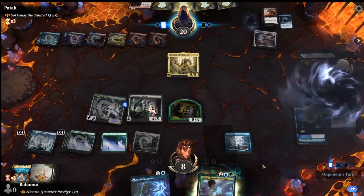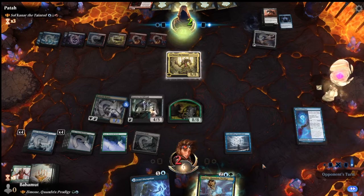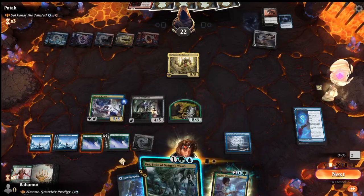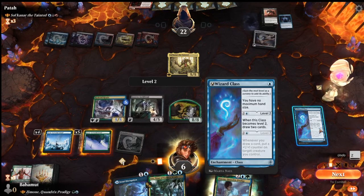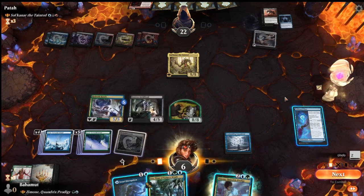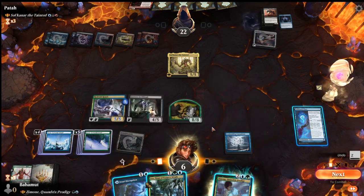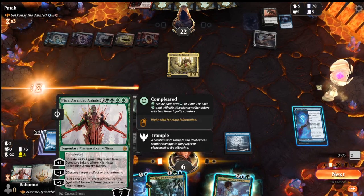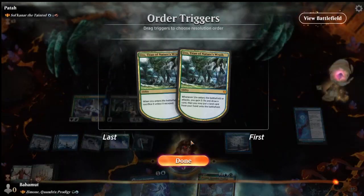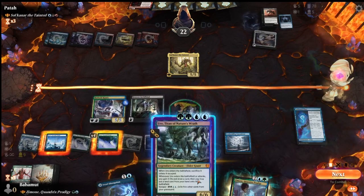We can win life back, or add counters to a creature to increase damage potential. Being at 6 life with the commander having drain ability, I decide to gain life back and even more life by escaping Uro. Now we sit at a comfortable 12 life. Here I could play Zimone, or hold up Dwarven Disruption - which isn't very useful since they have a lot of land - but just in case. We can attack all out since we're at 12 life now.